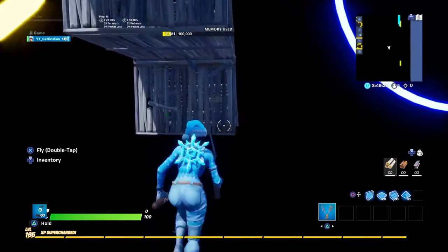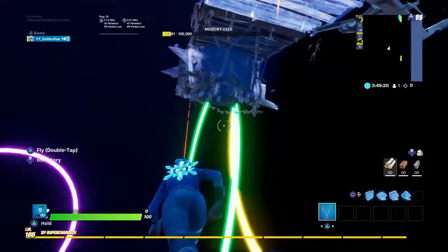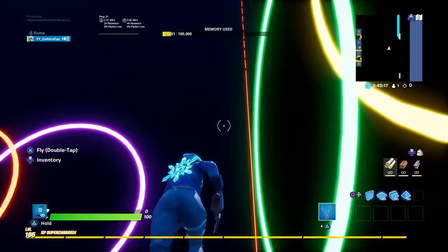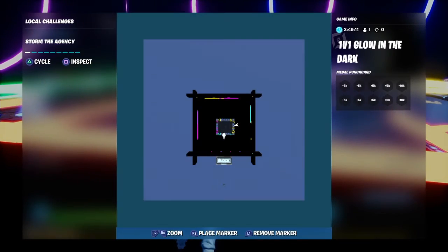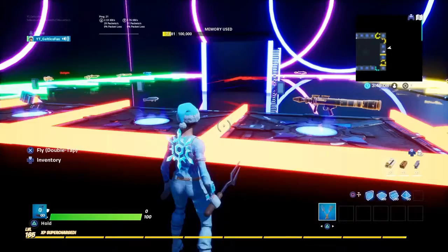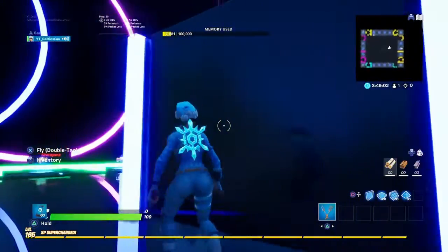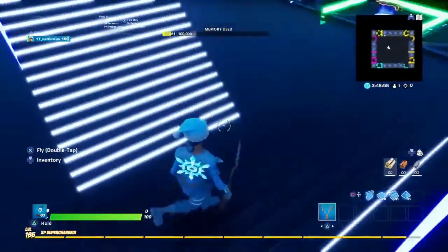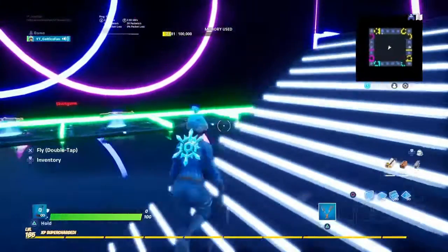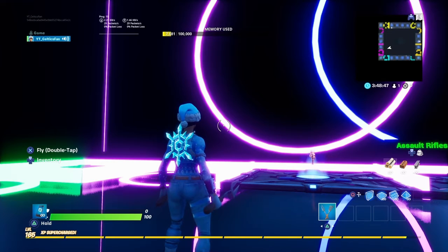If you want to know how to make this map, just search up a guy named Splits — search 'Splits glow in the dark map Fortnite.' Basically that's how you get it. As you can see there's nothing on the outside, just the block map. For the stairs I did lights on the side, lights on the corners, and lights on the stairs themselves. I created this from scratch based on Splits' design.